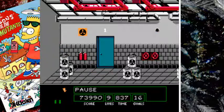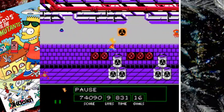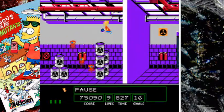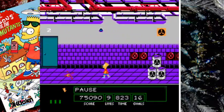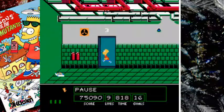We have to collect rods — green radioactive rods — and put them in the basement. We can only carry four at a time, so that's going to be a little bit of a hindrance. We've got to collect 16 of them. That's really going to be a pain in the ass.